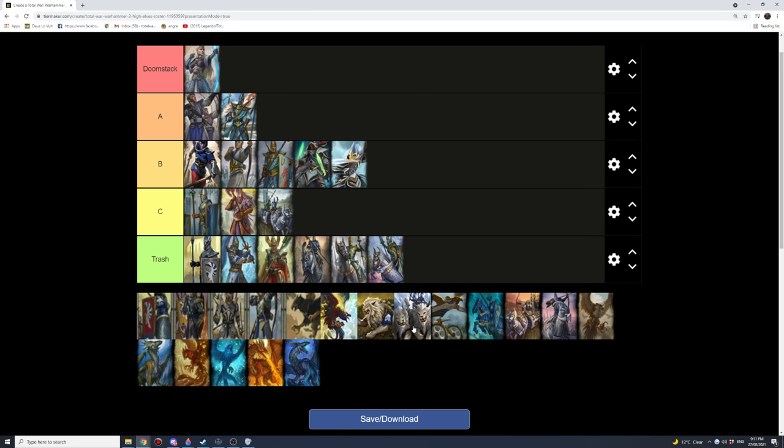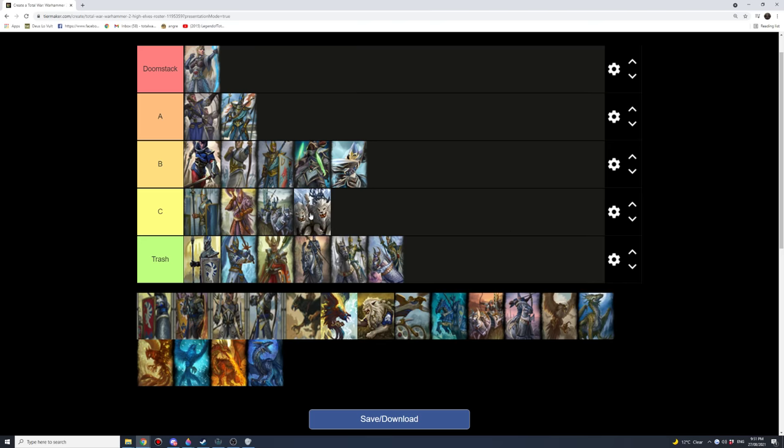Then there are the Lion Chariots — I'd put them under the same C category. Basically you've got the anti-infantry and the armor-piercing variant, more expensive, but it's just basically the same sort of unit with different stats. The cost is relative to their stats, and in terms of performance they have the same role — it's just that this one is slightly stronger but also more expensive, so you just have to weigh up which one you want more. That's the melee cavalry sorted.